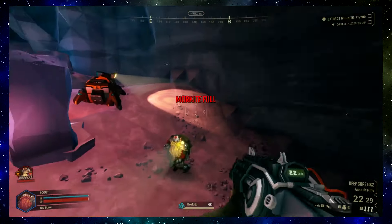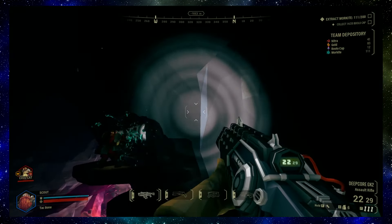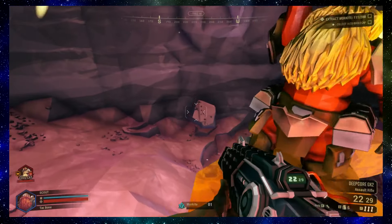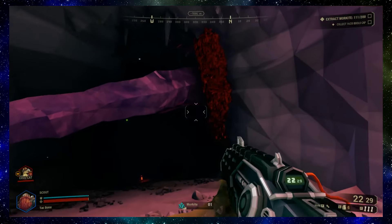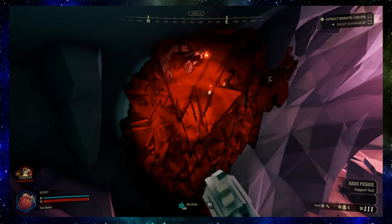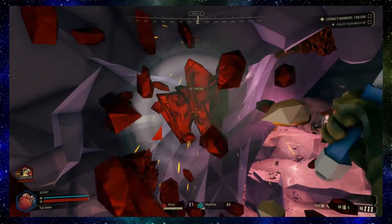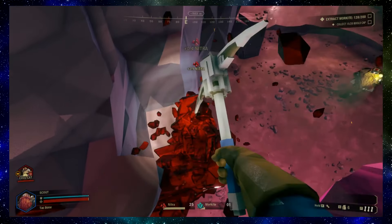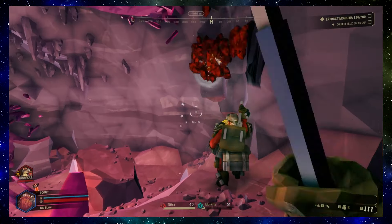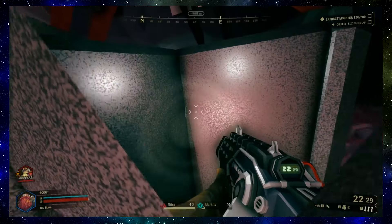I'm fully loaded! Getting closer to our quota. There's some nitra down here - that's nice! Come here! Spend nitra to call in a supply pod by pressing five. Do we need supplies right now? I do - I'm low on ammo. I have three grenades left. What am I doing? Another day at the office! Alright, here we go - I ordered a resupply!